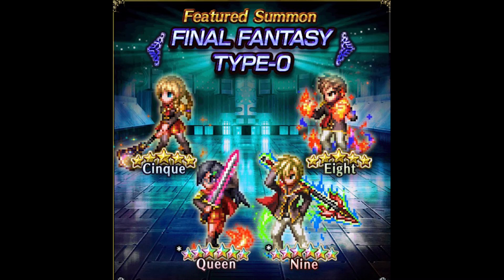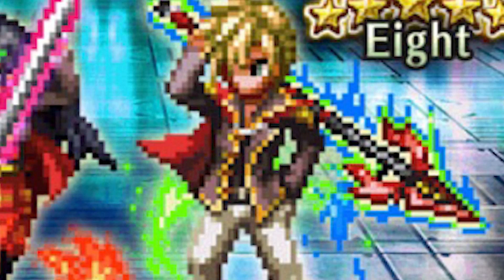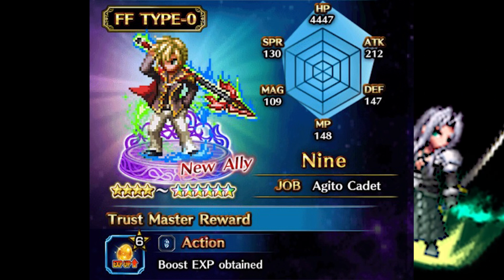Queen first appeared as the 5-star feature on her original banner. As you can see from the stat chart, her stats were literally off the charts, which clearly meant she was a game breaker and should be pursued as such. Except if we take a look at the other feature unit, a 4-star 9, his stats appeared to be a lot more interesting — which explains why the developers stopped using this form of advertisement.